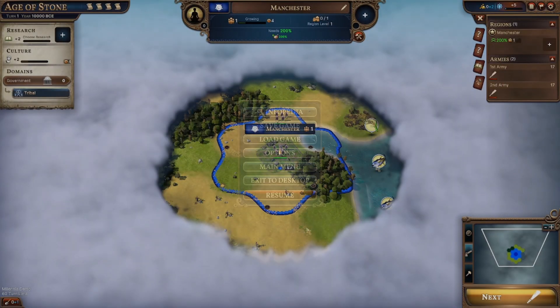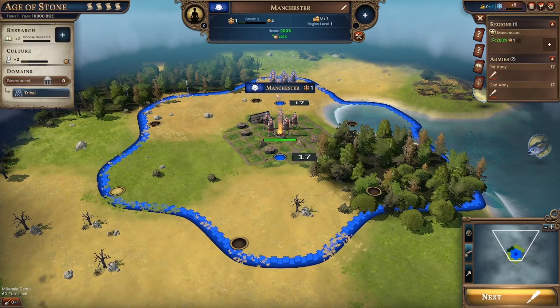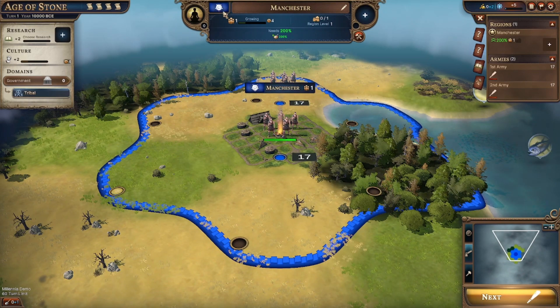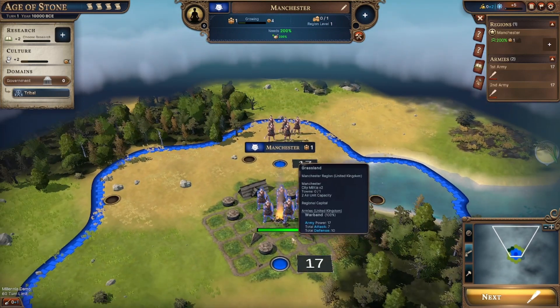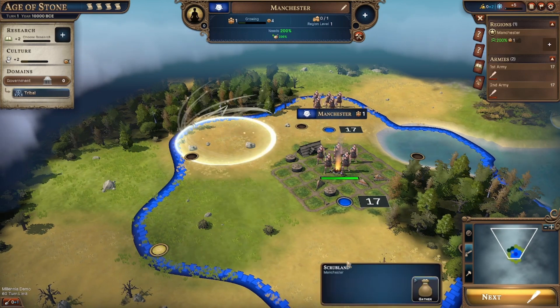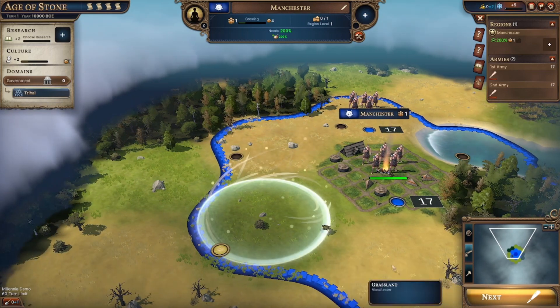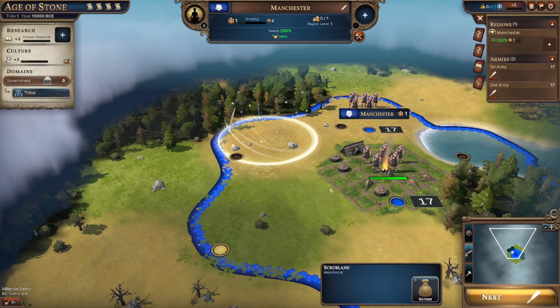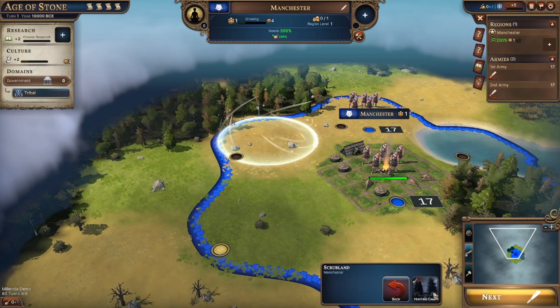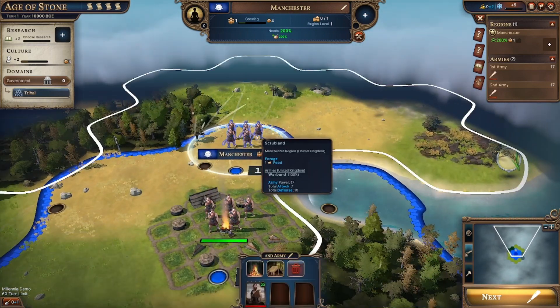Manchester. What country are we doing? England. United Kingdom, we need them. But graphically this looks alright. We can gather. Grasslands. Hunting camp. So you can improve tiles, which is good.